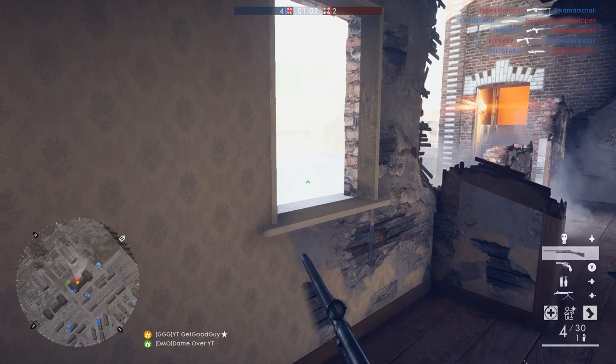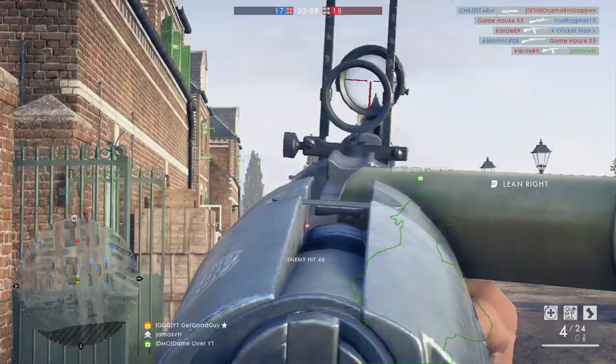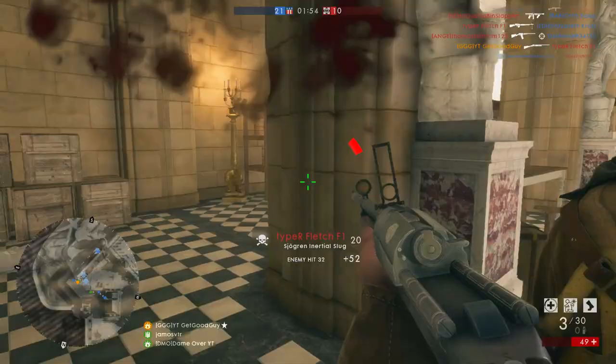The Shogren slug kinda sits between these two weapons, and it requires more precision and less precision depending on the circumstance. I'm yet to notice a one-shot kill with this weapon on a full health enemy without hitting a headshot. It may be possible, as again I don't have the detailed stats, but it seems that it's extremely rare or isn't possible at all. This means that with the Shogren slug, you can react more quickly or stay in the gunfight longer — so it's more forgiving — but you're generally required to land more shots, so it's also less forgiving.